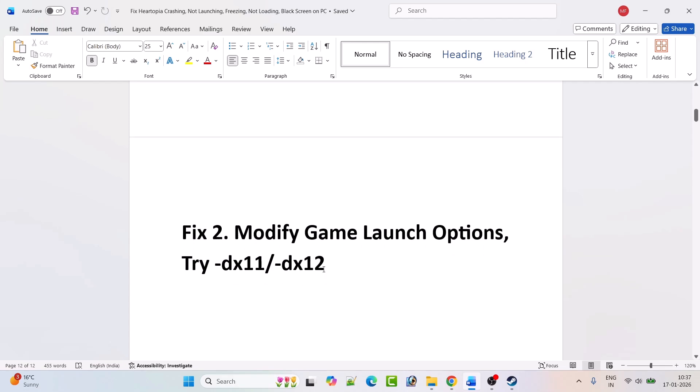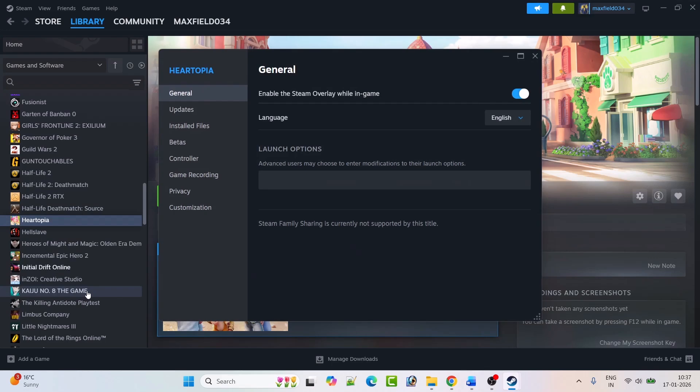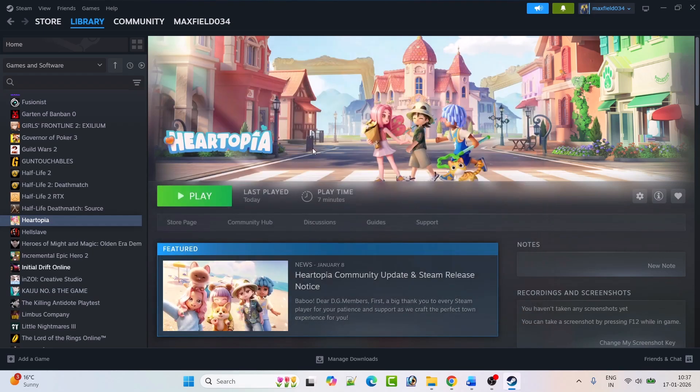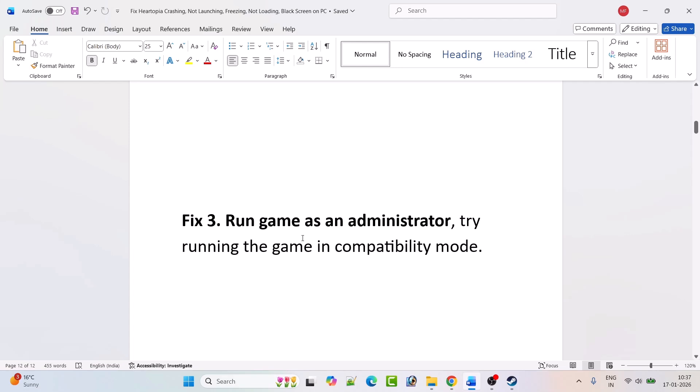Fix 2: Modify the game launch options. You can try -dx11 or -dx12. Open Steam, go to Library, right-click on Hartopia, and select Properties. In the launch options type -dx11, close the tab, and launch the game. If that doesn't work, try -dx12 in the same field. If it's still not working, remove the launch options entirely and follow other fixes.